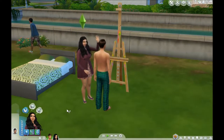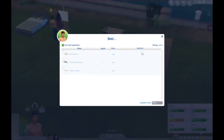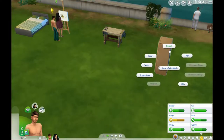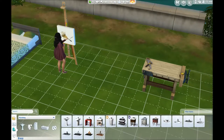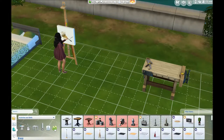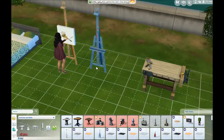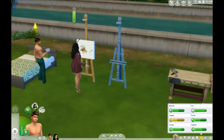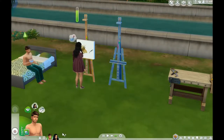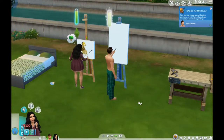Alright! What does he need to do? He needs to eat. He can't bake, we don't have anything like that — have a quick meal, cereal. I'm going to put an easel out here for him so we can get his painting going. He's going to paint when he's done eating so we can hurry up and get some money going. You want to get that land.